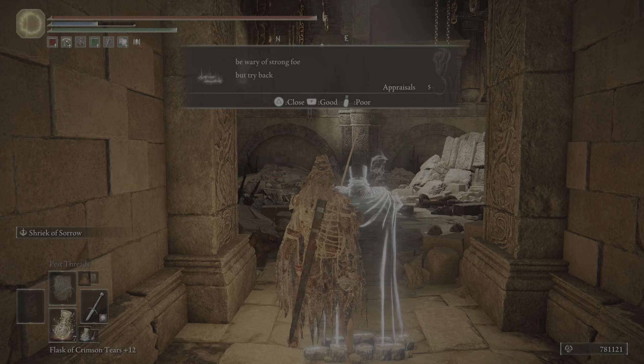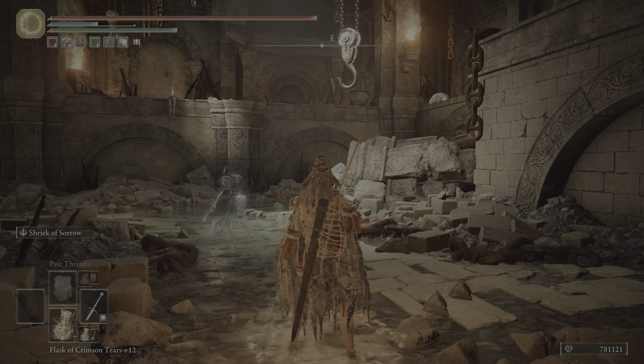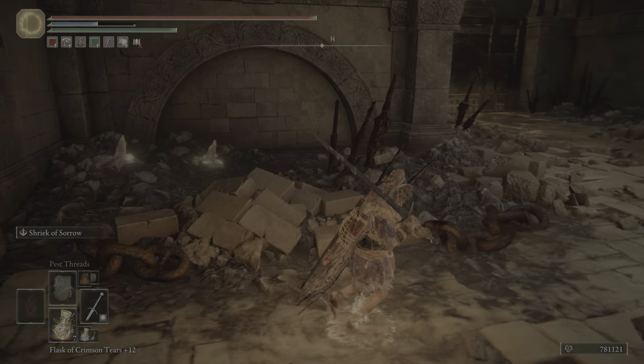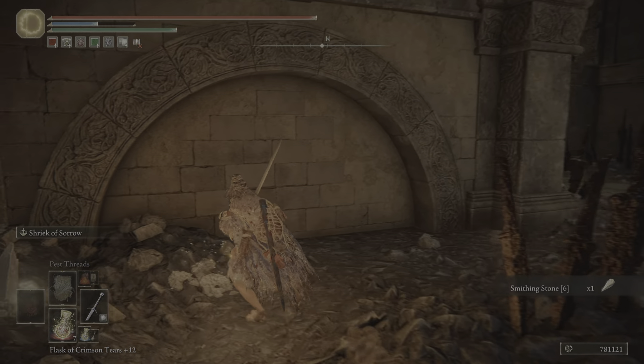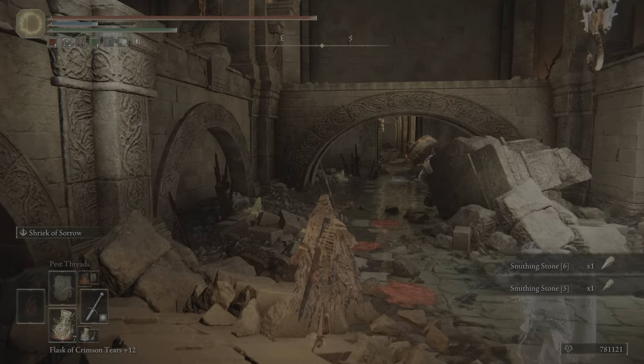Be wary of strong foe but try back. Strong foe — is that it? Another gate. Oh, you're a little different. I see — you throw stuff. Let's do this, I have some ideas. Get some poison going — will that work on you though?